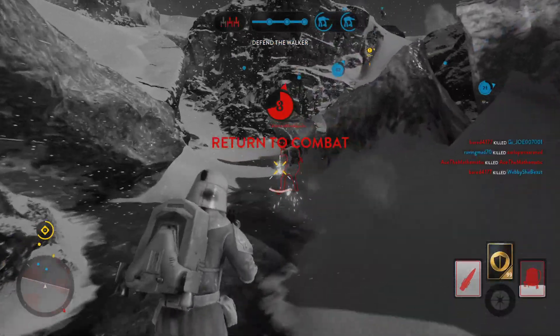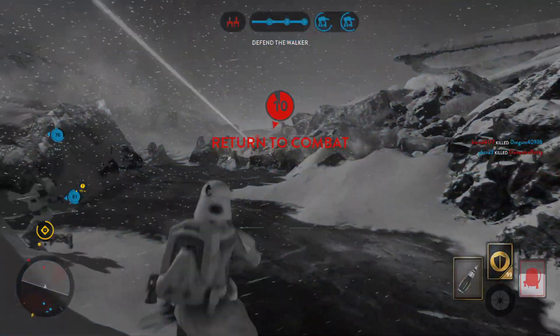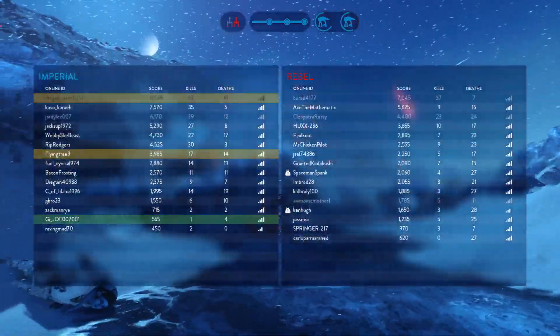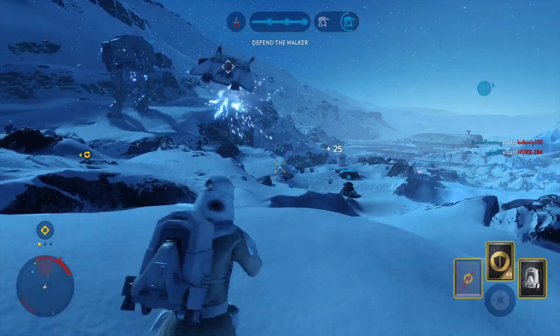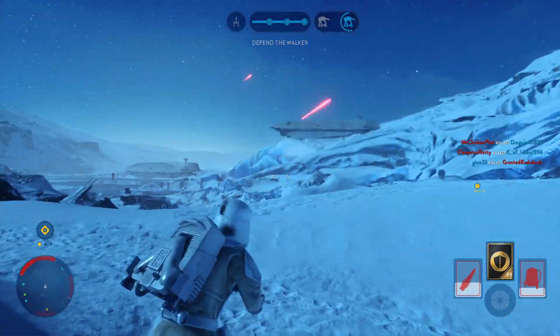Turn around — you're going the wrong way. The Rebels are targeting the walkers; the Rebels are trying to bring down our walker. We've destroyed a walker. A walker is under fire and is critical to this attack. Draw their fire.